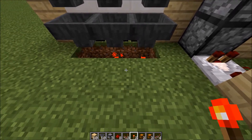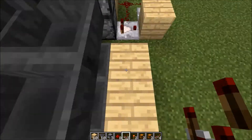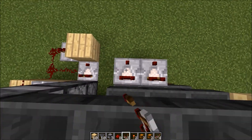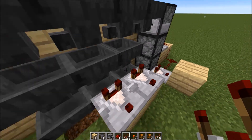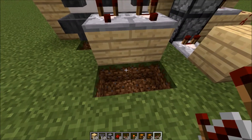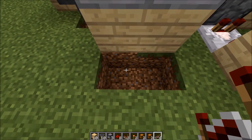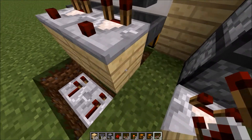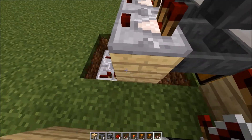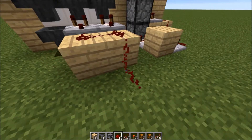Now what you need to do is place two blocks right behind this one, and add a comparator going the opposite direction of your chest. From that point, break the blocks below them, break the blocks two down and one back from them, and add a repeater. This will connect to the redstone signal on the other side. Lock that up now, and add redstone going in a circle.